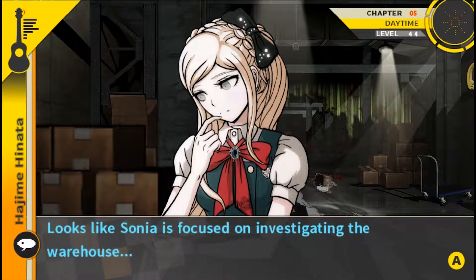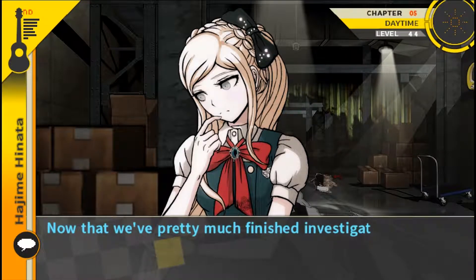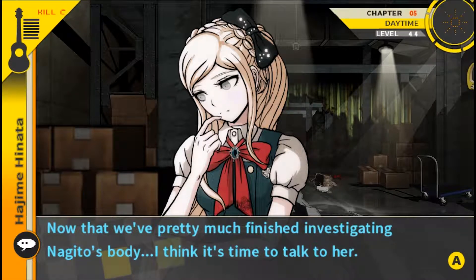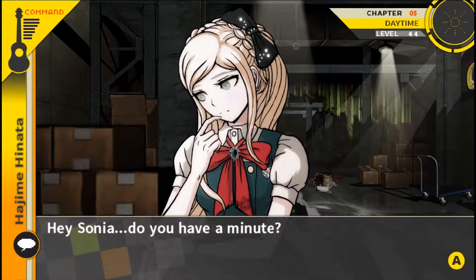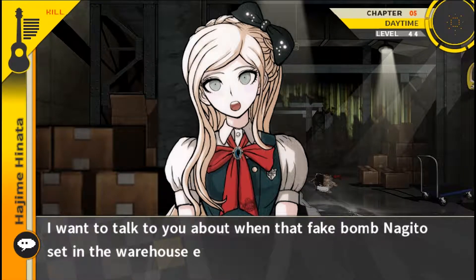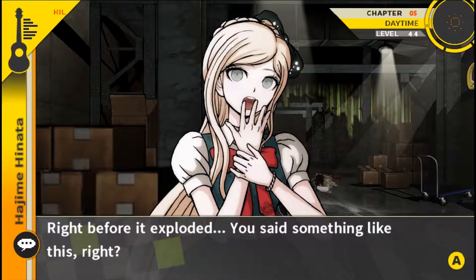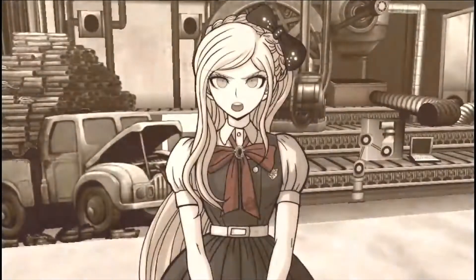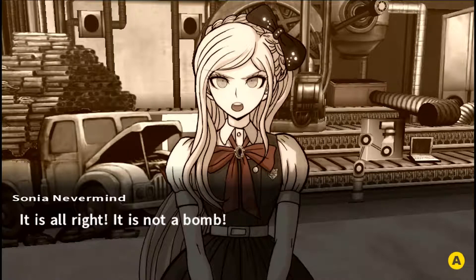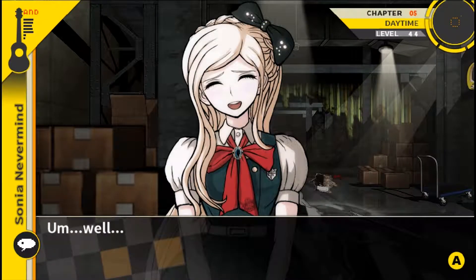It looks like Sonia is focused on investigating the warehouse, searching for any not-obvious evidence she can remove so she won't be in danger. That reminds me — there's something I need to ask her about. Now that we've pretty much finished investigating Nagito's body, it's time to talk to her. Hey Sonia, do you have a minute? Oh yes, what is it? I want to talk to you about when the fake bomb Nagito set in the warehouse exploded. Right before it exploded, you said something like: 'It is alright, it is not a bomb.' Why did you know the bombs were fake?